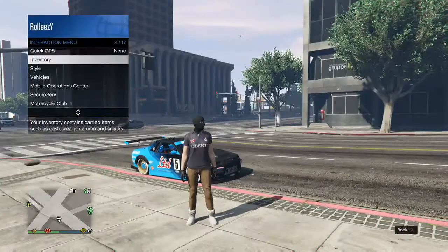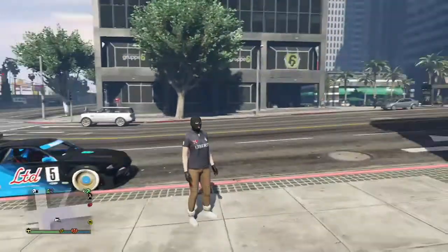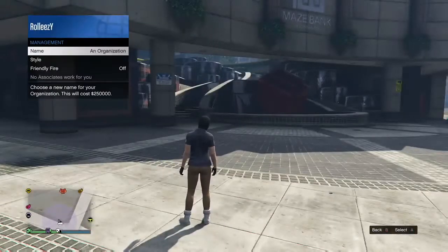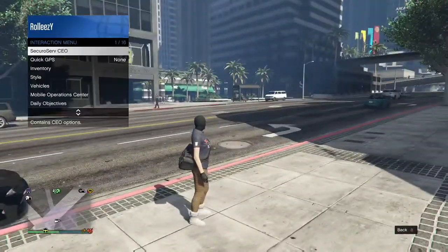Take a look — you saw I spawned right there with the bag and it disappeared. If that disappears on you, this is what you do: sign in as a CEO, go ahead and go to style management, one to the left, one to the right, and then boom — the duffel bag comes back.